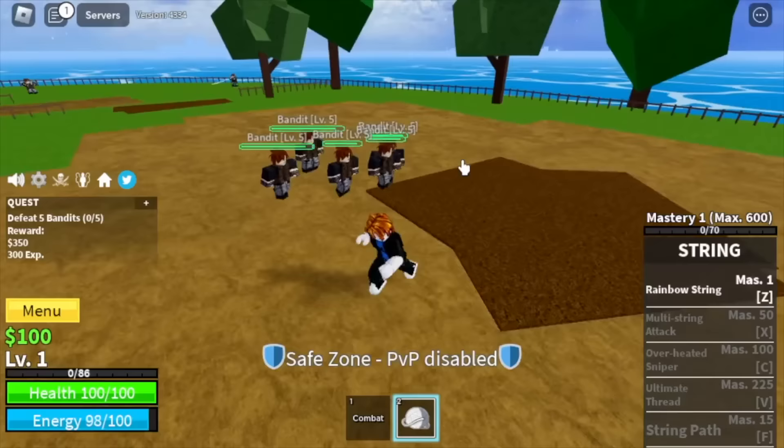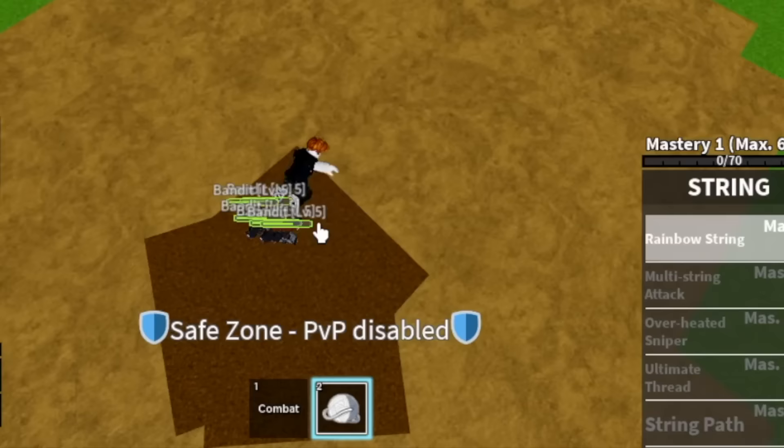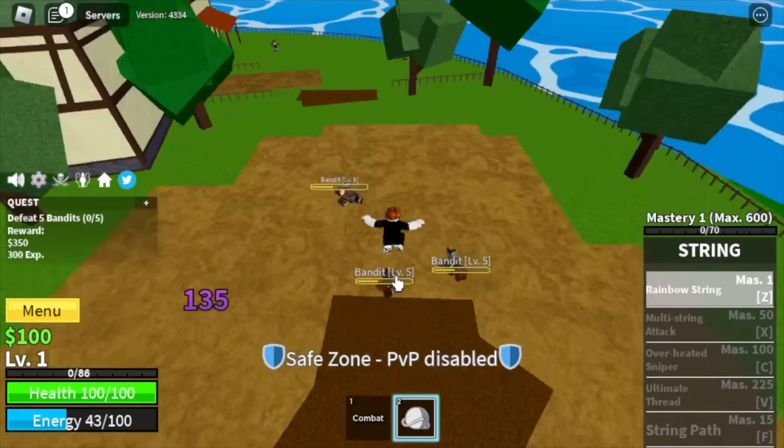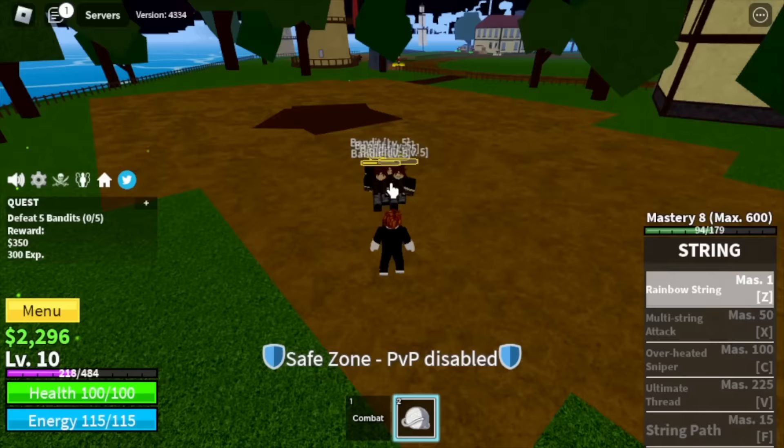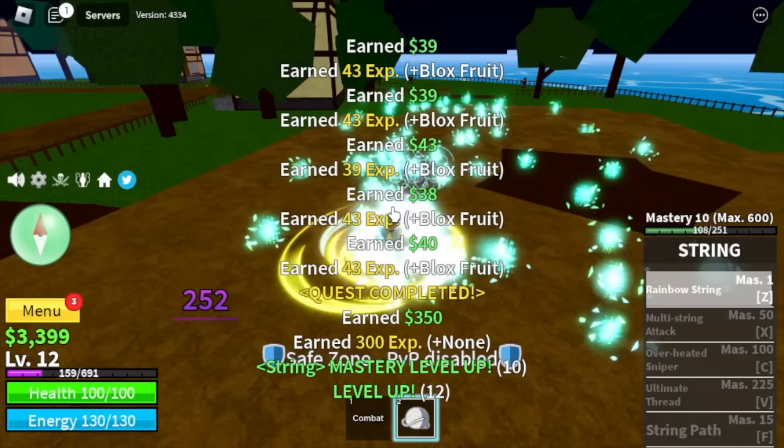For our first skill, the Rainbow String, this skill can damage multiple enemies. And if a skill can damage multiple targets at an early stage, grinding will be easier. Our target here is level 15. Next up, the Fountain City.